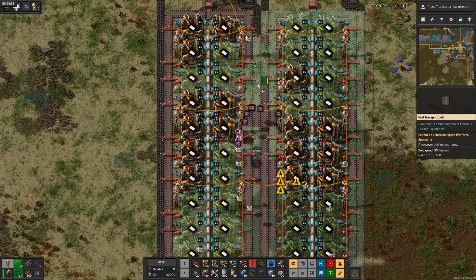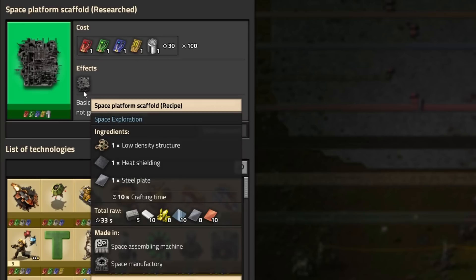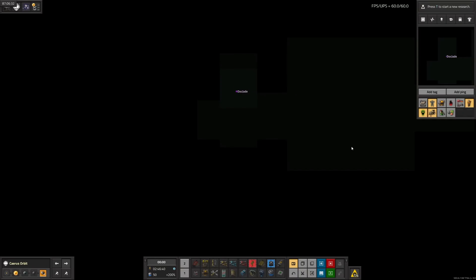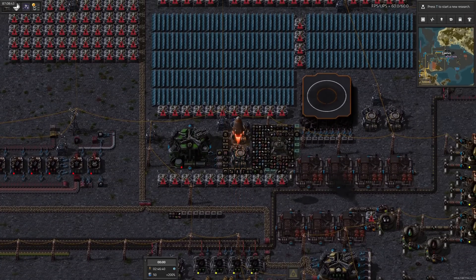Since oil isn't infinite in Krastorio, it gets productivity too. Once plastic was on the bus, I took another look at scaffolding — turns out you can only make it in space. Unfortunately, Keras Orbit doesn't have any asteroids for us to build on, so we'll have to make a bunch of scaffolding in Navi's orbit, then ship it back to Keras Orbit.